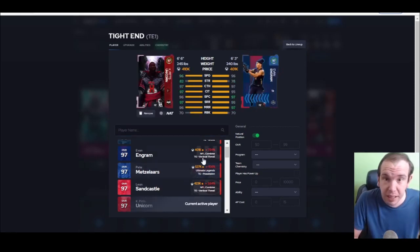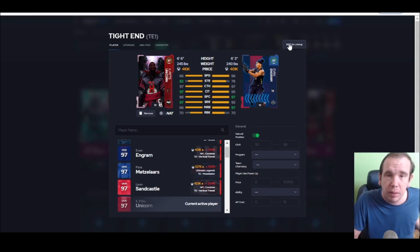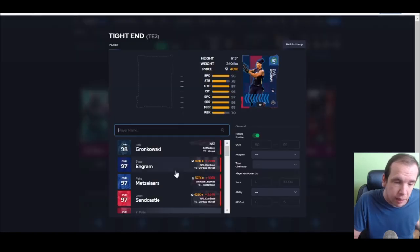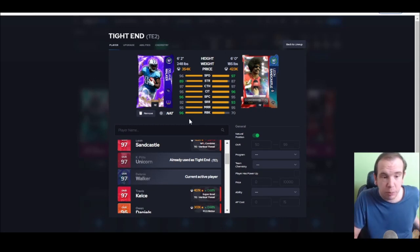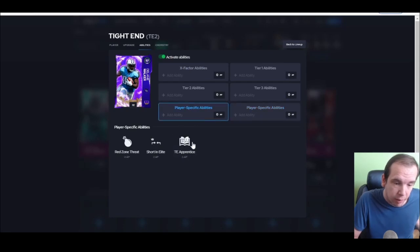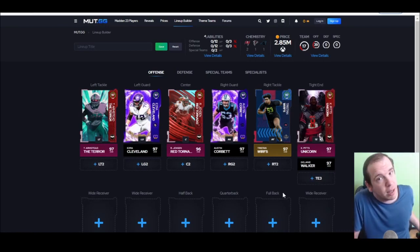Up next we got the Unicorn — he's got some speed, some size, breaks tackles, jumps over people, he's great. He's going to be the best receiving tight end. If you need a more well-rounded guy, I'd suggest Walker — Walker blocks way better but he's only six-two, basically another wide receiver. He gets short out and short in both for one AP total, so if you need to torch man defense go get him, but Unicorn's animations are just crazy right now.